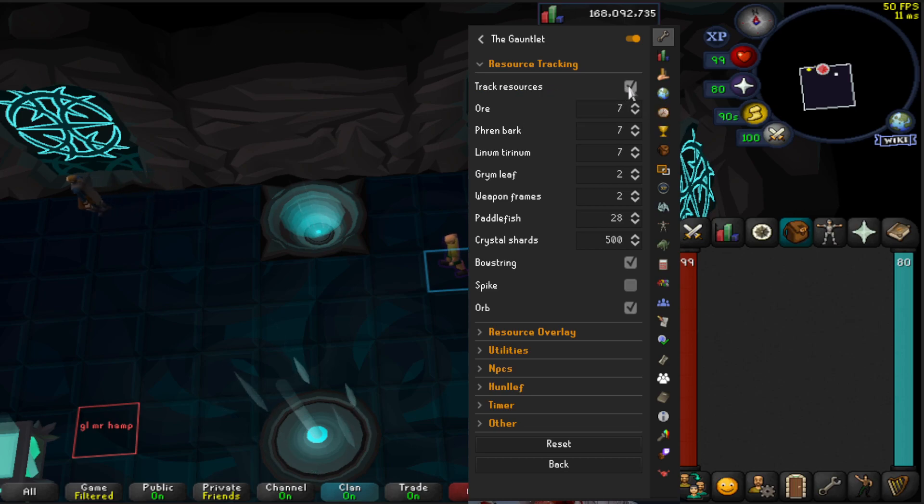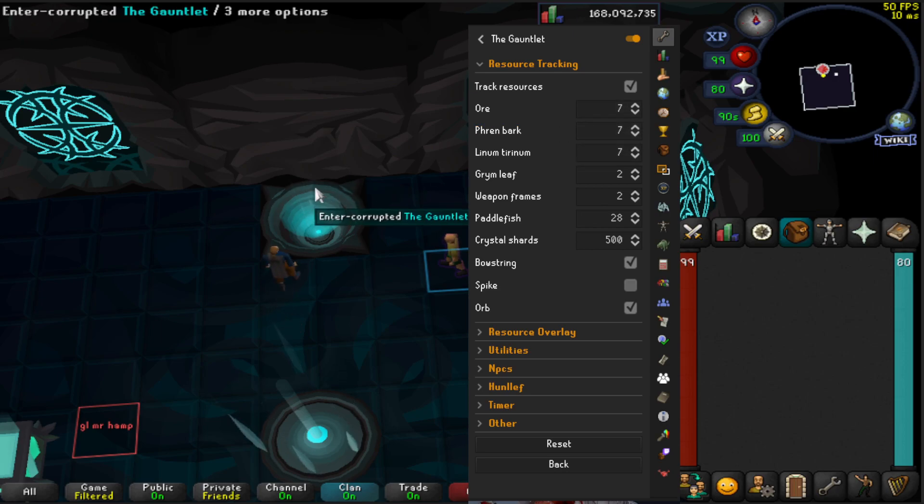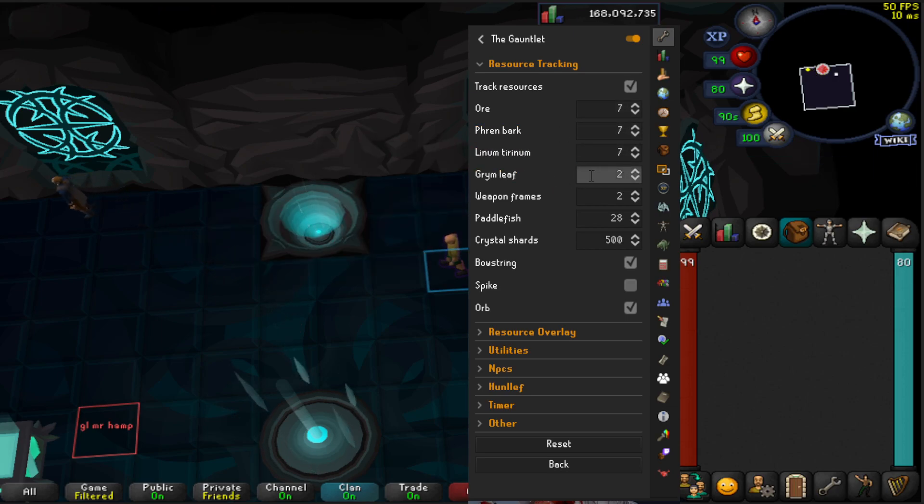You want to have track resources checked — this is a really cool part of the update. You're going to have ore, bark, and linen set to seven each, because that's how many Tier 2 armor resources you need to make the armor inside the Gauntlet. I make two potions — that's your leaf there. I grab two weapon frames and I just put 28 paddlefish so it's always on the counter and doesn't remove when track resources is applied. Around 500 crystal shards are needed for everything you need.